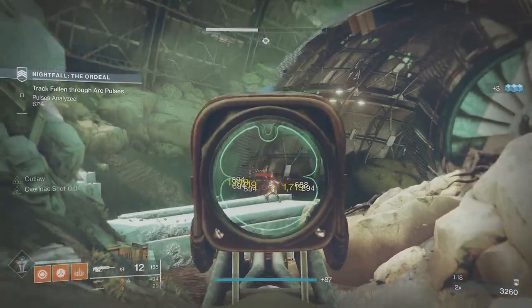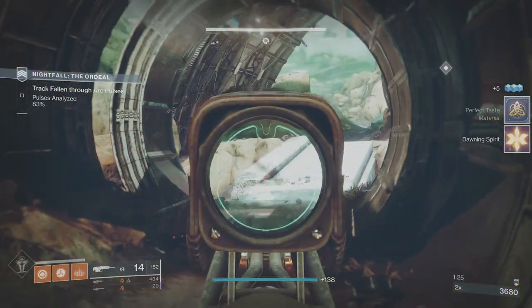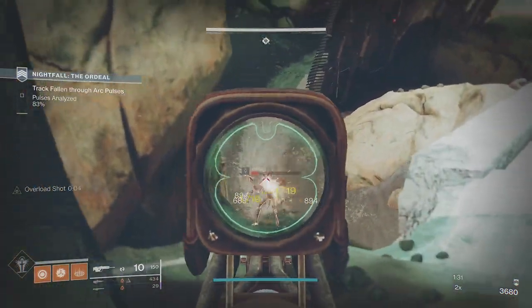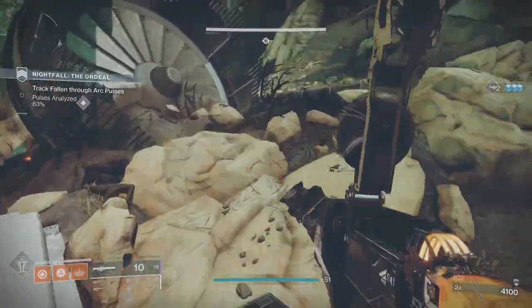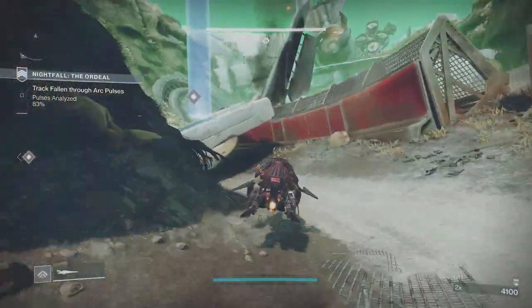I've got Scout Rifle Scavenger on because of Famine. If you put Ammo Finder and Scavenger on for the weapons you're using, it kind of negates Famine — Famine stops you dropping ammo for your equipped weapon, so scavenger and finder together cancel it out.